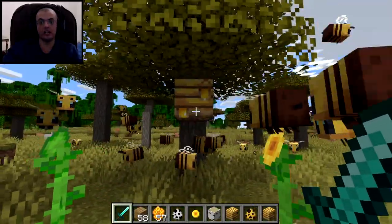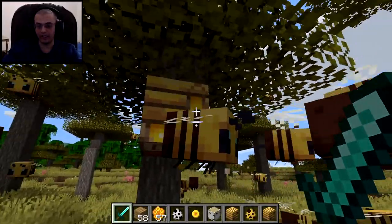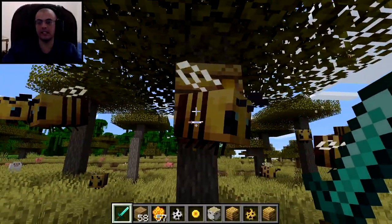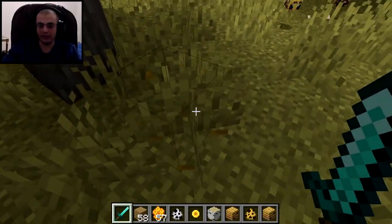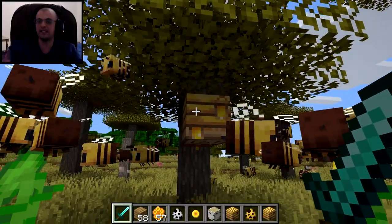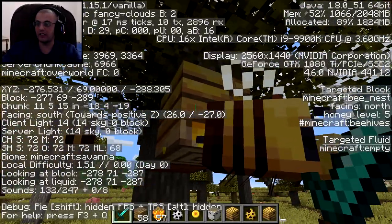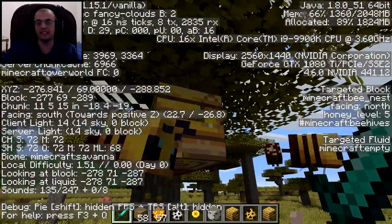If you look at the bee nest and it looks yellow instead of empty, that means it's full of honey. Down below you'll find honey spilling onto the ground. Also if you press F3 and look at it — honey level is five — that means it's ready to be gathered.